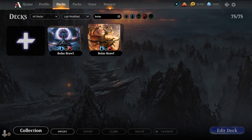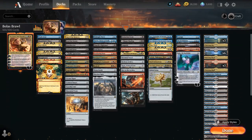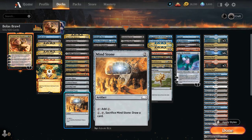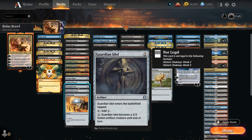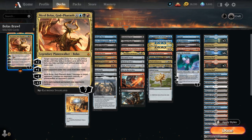So instead I decided to change my commander to Nickel Bolas God Pharaoh, and so far the games have been a lot better. The deck is mostly the same. A few small changes include more 2-mana ramp artifacts like Mind Stone and Guardian Idol in the God Pharaoh deck, as these don't help us cast the Dragon God, which is 5-colored mana. You'll be able to compare both deck lists linked in the description. But for now we're taking a look at Nickel Bolas, God Pharaoh.